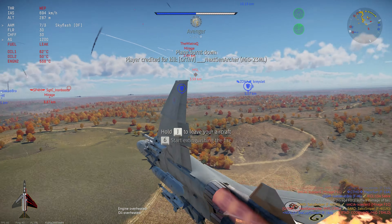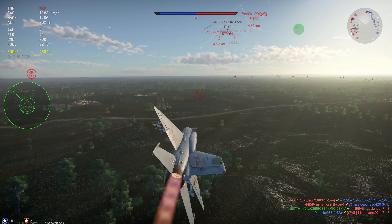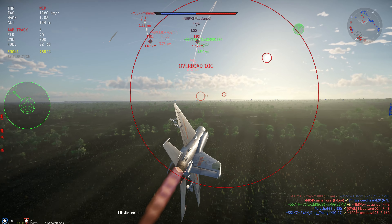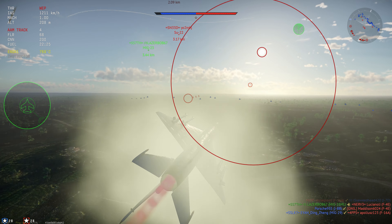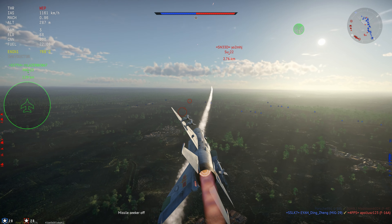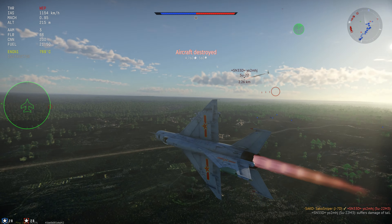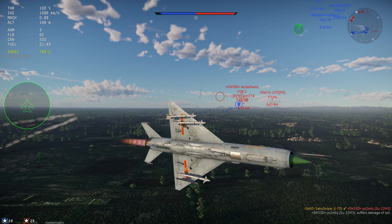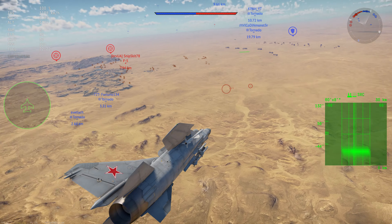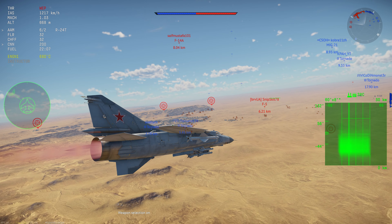While at some of the lower battle ratings in War Thunder around the props you can get away with one-on-one dogfights, due to the nature of top tier jets being so fast — allowing them to close distances very quickly — as well as having long-range missiles now in the game, you can't really have a one-on-one dogfight anymore. It's just asking to get missiled from a third party that you probably haven't seen.